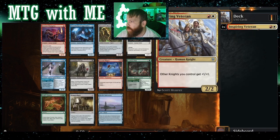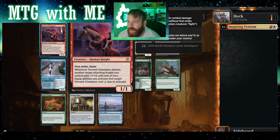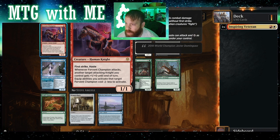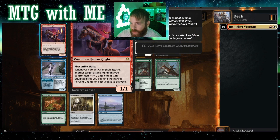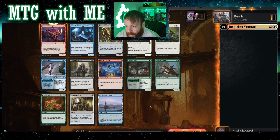All right — knights matter, other knights. One drop — oh, they passed this guy. First strike, haste. Whenever it attacks, another target attacking knight you control gets plus one plus zero. Equip abilities you activate on this cost three less. So we do Boros equipment — that's what I'm thinking.